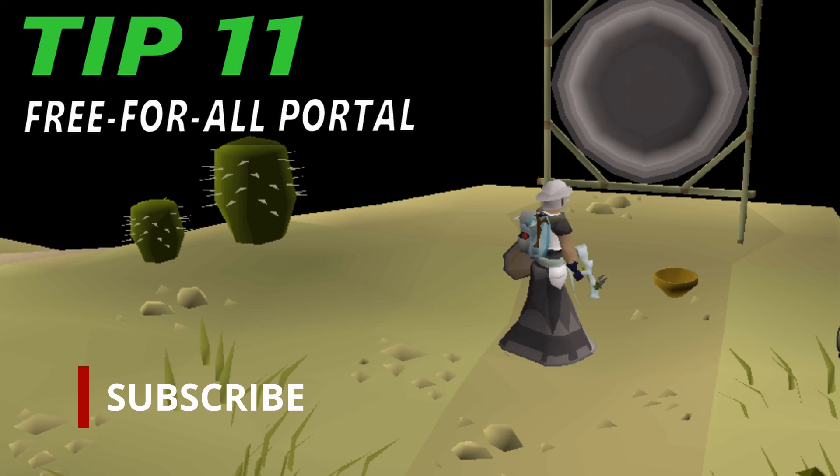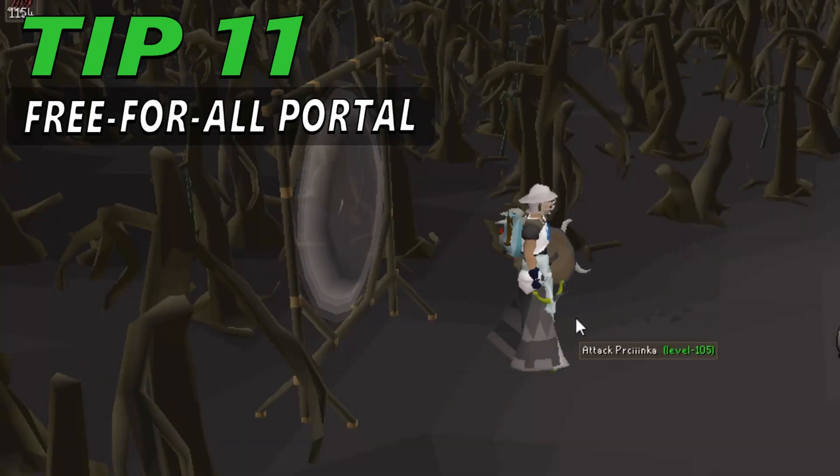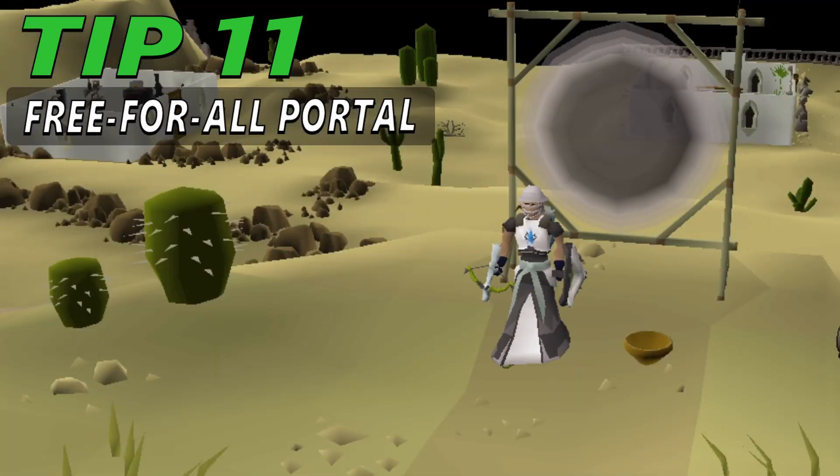Tip 11: Free-for-all portal. The free-for-all portal is a white portal found in the clan wars area in Al Kharid. It can teleport players to the free-for-all area of the clan wars minigame. This portal is often used by players during quests, slayer tasks and bossing, as it will fully restore a player's health, stats and prayer, and cure poison and venom upon entering and leaving. The same stat regeneration effect will occur with all three exit methods.